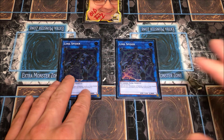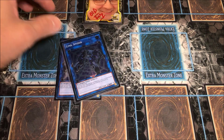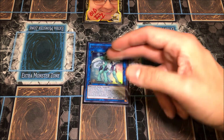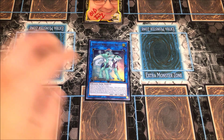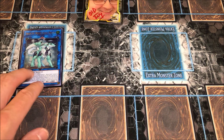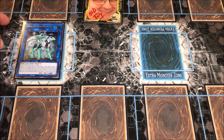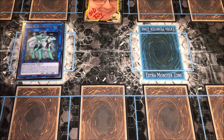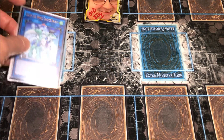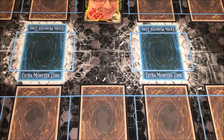One of the most important cards in this deck is Link Spider — you just turn your Eldlitch trap monsters into Link Spider and you're good to go. Then there's a really cool card they play: M-DUCK. You turn one of your tokens into it in the extra monster zone, and wherever it points, if it attacks that monster it automatically destroys it. It's just an automatic out — I actually used it in one of my streamed games to out a problematic card.